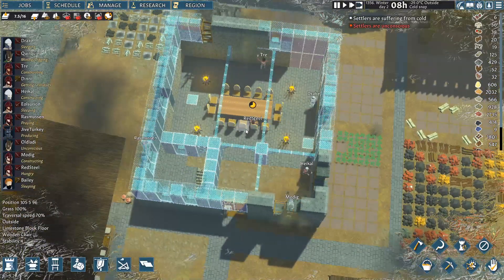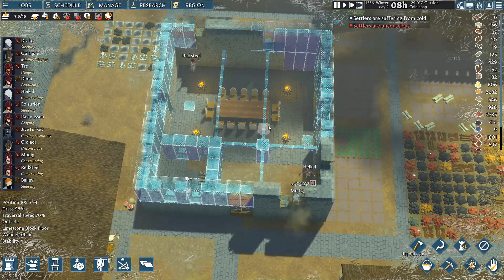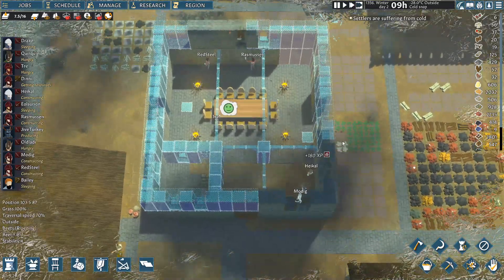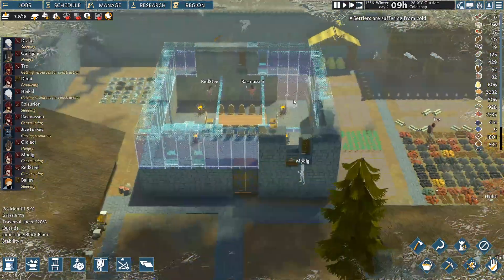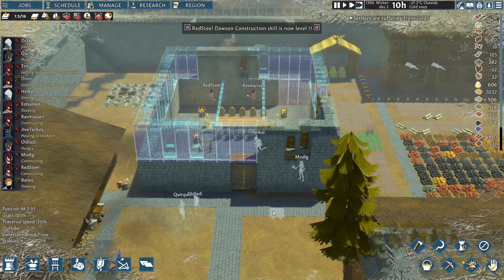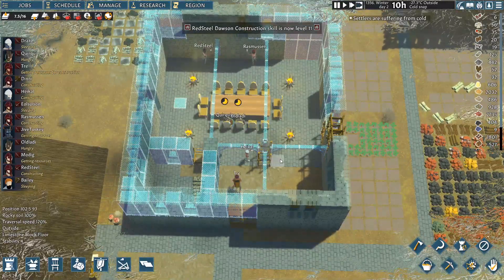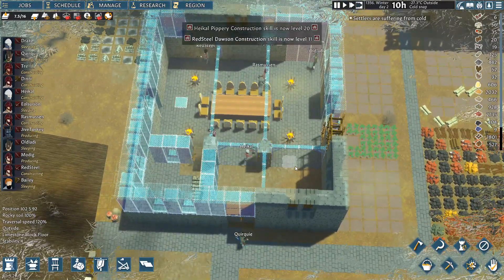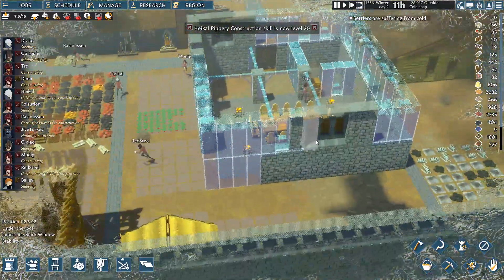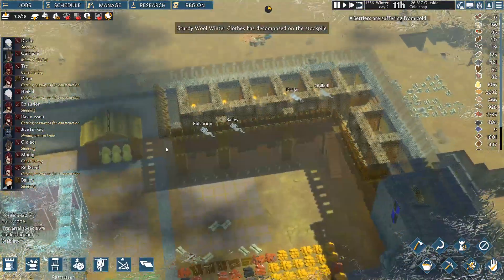Look at them all just hanging out at the great hall already, having happy chats and dinner — so good. We're ignoring the cold; we've done this before, we've done minus 30. We'll leave those windows — you can build them open, but there you go. Nice job finishing that up. Red, Steel, Hakel — all their construction levels going up. Everybody knows how to build in this team, something to do with it being a mandatory behavior.